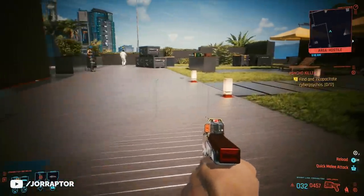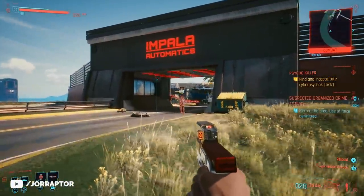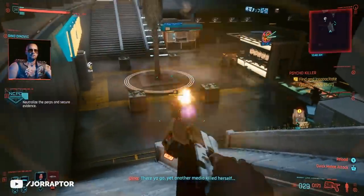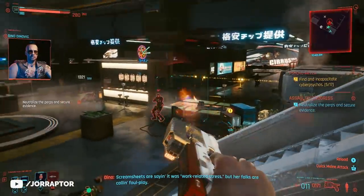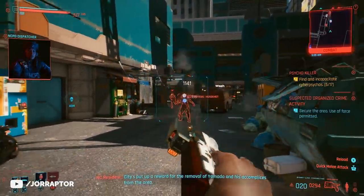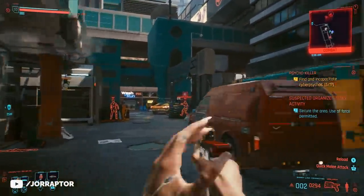You can do it the stealth way if you want. Either way, this Genjiro is awesome — especially against mechanical enemies like robots or Maelstrom gang members, because it's all about the extra electrical damage and shock chance that is increased thanks to the perk on the weapon. The headshot damage multiplier is nuts as well. You will be firing 4 rounds per shot with a pretty high fire rate, and the magazine size is larger than other pistols, so you basically have a small SMG in your hand.